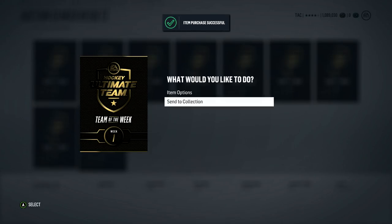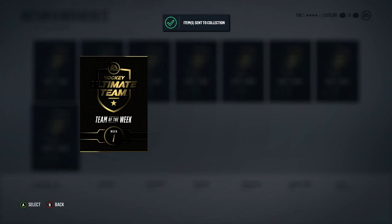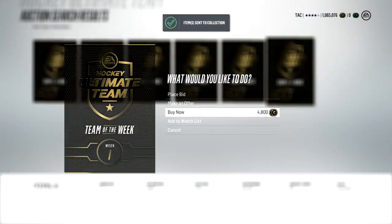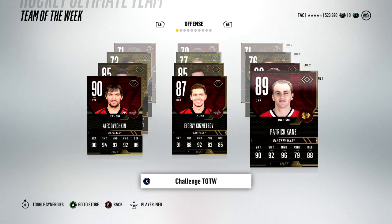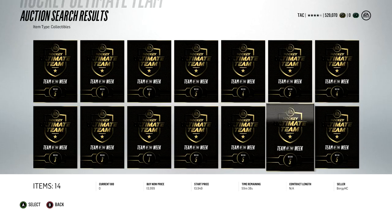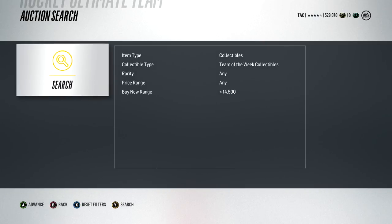The next method has to do with buying collectibles and knowing how cards work in-game. The first week, many people thought Team of the Week collectibles for Week 1 could only be used for that first Team of the Week — the Vegas one, a really bad Team of the Week. Because of that, people were selling their collectibles undervalued. I was buying tons for under 5K. It turns out you could actually use these collectibles in the next week's Team of the Week set, which had McDavid in it, making their price soar to 14K. Anyone who bought those collectibles cheaply before people knew they could be used in any week made a ton of coins.